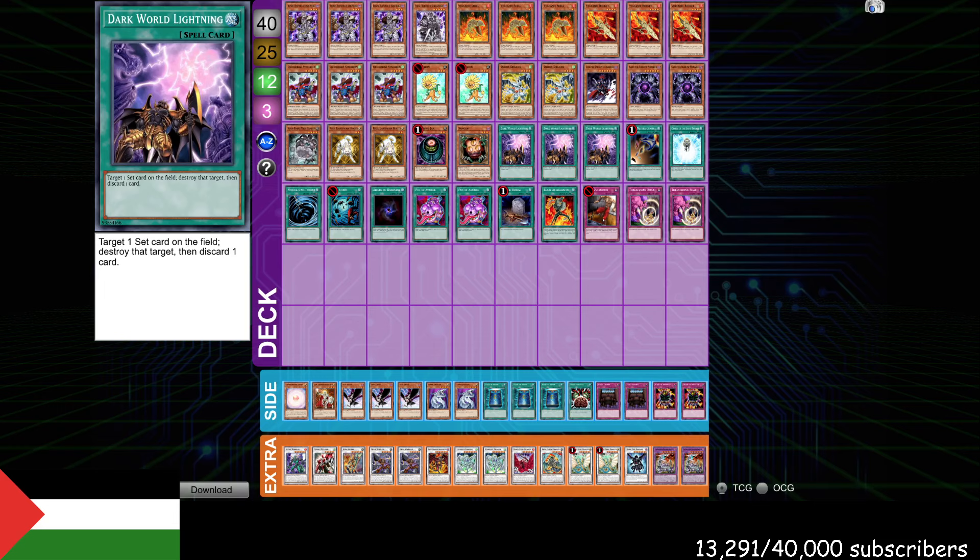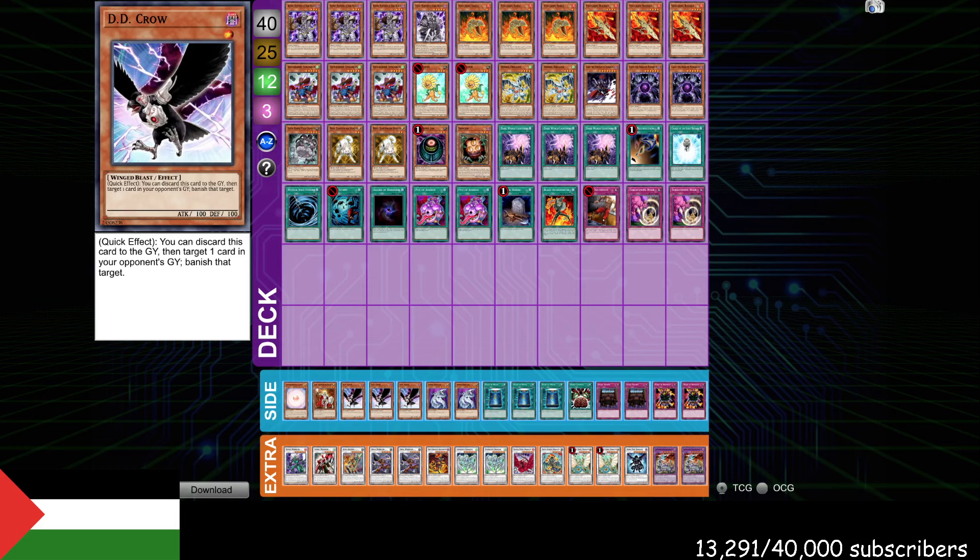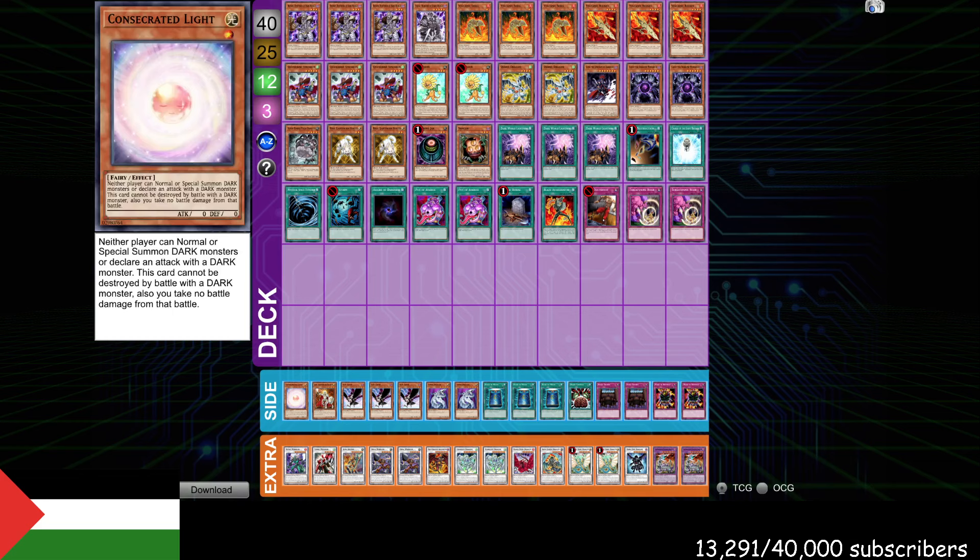Two Cyber Dragons, triple Crow to hit out graveyard cards — this card is really important in like the heavy Quick Draw list, especially with Decree. One Jain to search off Charge; I'm not really sure why this is here, I just wanted to have it. And then one Consecrated also for Black Wings, so you can set up Consecrated Decree. Anyway, let's get into the first match so you guys can see some of the synergies. The first match is up against Yocasta.